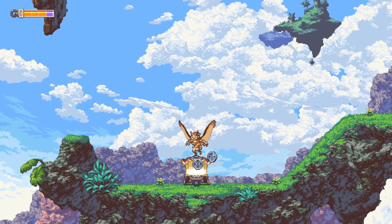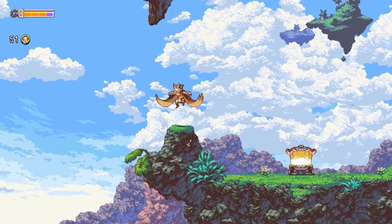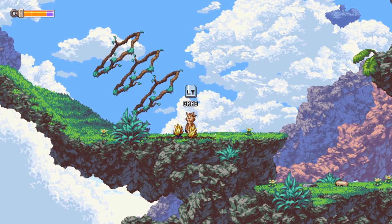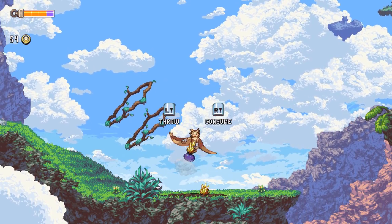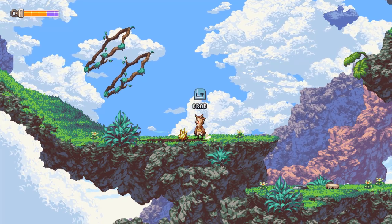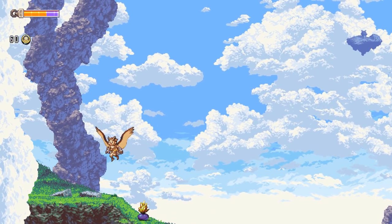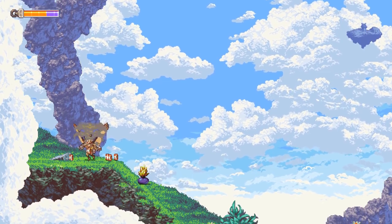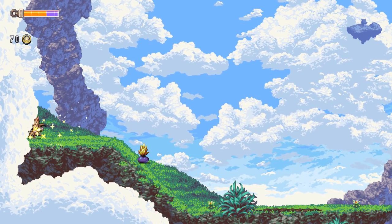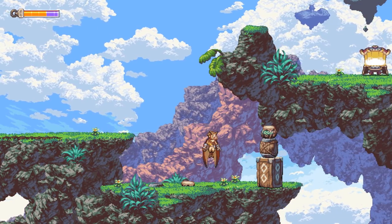The game centers around Otis, a mute bipedal owl who is essentially worthless. He was supposed to be this amazing student, but is a klutz and fails at every turn. Honestly, the way poor Otis is treated by others in the game makes this an extremely adorable exploration of failure and familial disappointment. He's constantly put down by his teacher, but through a series of unfortunate events is still told he's responsible for completing some pretty important tasks, all of which he continues to be told he's failed at, even when he starts to succeed.